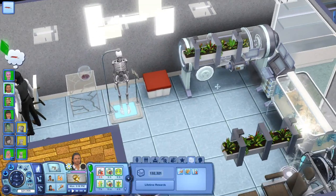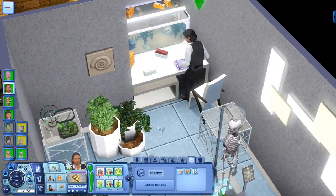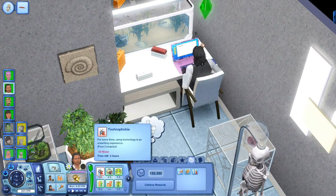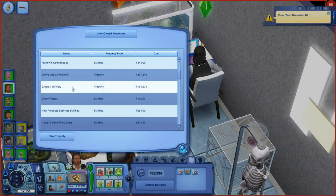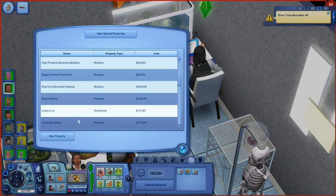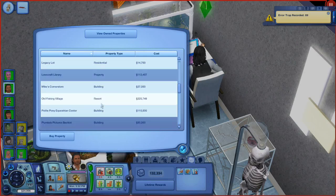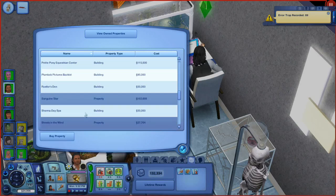Come on, don't be such a fussbucket. He's screaming at the computer because he hates it so much. Cloud's coming to help him feel better — she wants a flea bath actually! So here we go — this will show us the different areas we can buy: the coffee house, the Groan and Winery, the gypsy wagon, high products business building, the deep-fried diner, Memorial Hospital, the legacy lot — which was actually his old house — the old fishing village, Mike's Corner Store, Lovecraft Library, a resort, the Petite Pony Equestrian Center, Plumbob Pictures back lot, and the day spa.